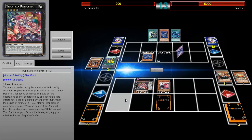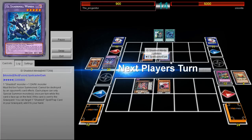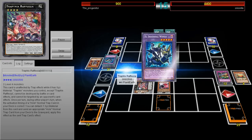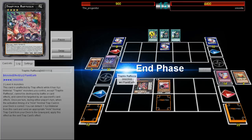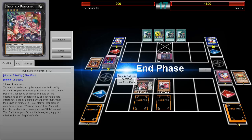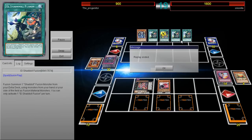Rafalzia is just too strong. Even though he gets rid of that back row, that back row is chained — Winda. The only problem with Winda is it can't be destroyed by card effects. But Rafalzia is a really good card. She's generic, unaffected by trap effects while she has material, and Trap Tricks monsters you control cannot be destroyed by battle or by card effects, and cannot be targeted by opponent card effects. Once per turn during either player's turn, when the activation timing of a Normal Trap card in your deck is correct, you can detach one material from this card and send that Normal Trap card from your deck to the Graveyard, applying its effect. You can see he goes ahead and calls it game right there.